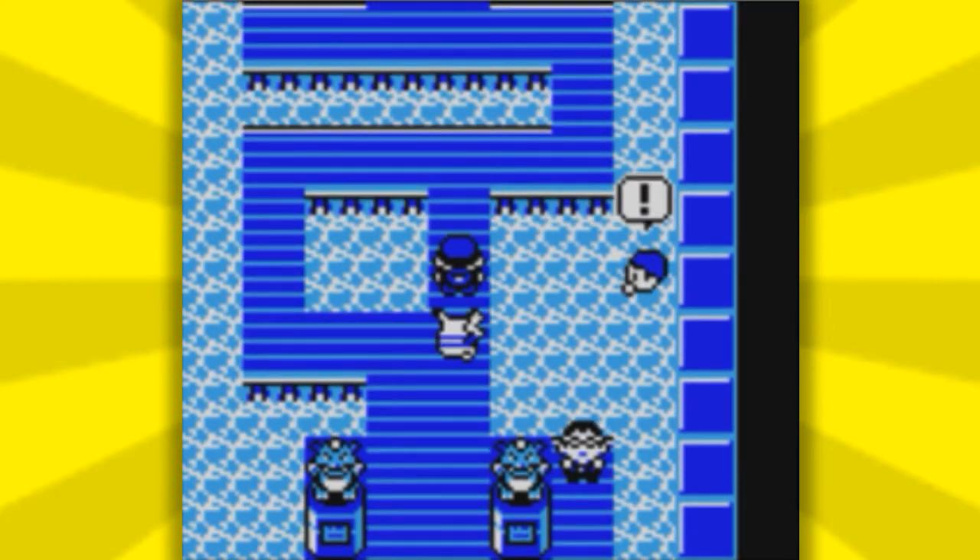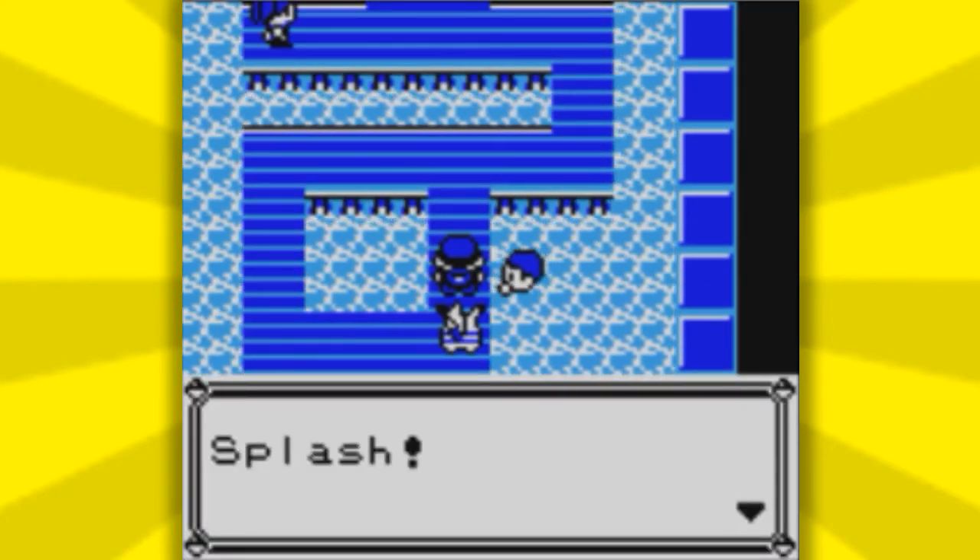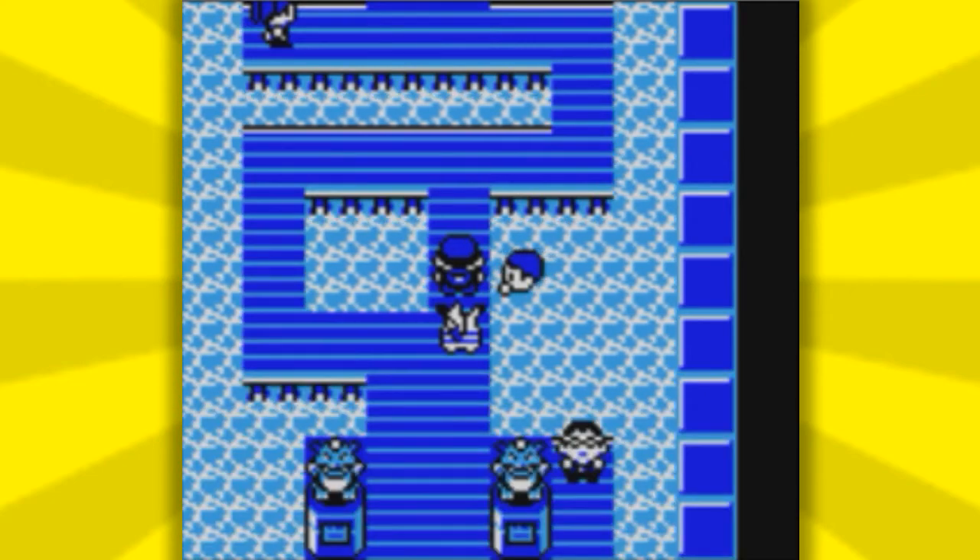After you do this, go over to the Cerulean City Gym and fight the first trainer. This is so you can get the Mew. This is the trainer right here. Make sure you fight this trainer specifically or the glitch will not work.